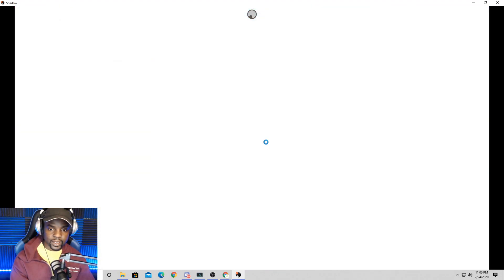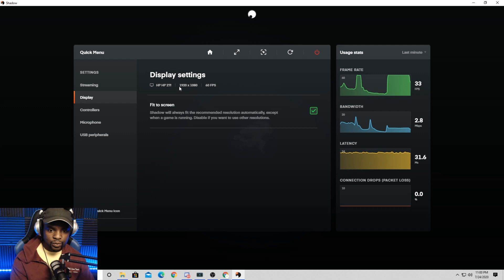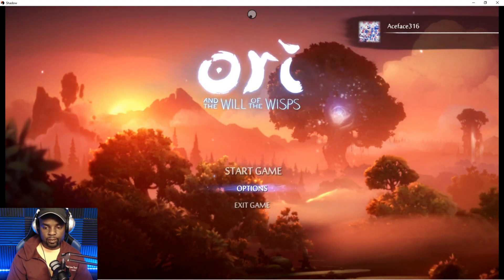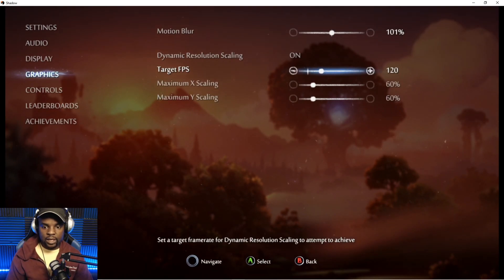So here are the games I already have installed on Shadow. If I click Ori, I can play it — this is running in the cloud, not off my local PC. The beautiful thing with Shadow is you can also play this on your mobile device, or if you have an Android TV you can play on that as well. In the display settings you can change the resolution to match your screen — I have a 1080p monitor, but on my 4K Samsung TV in the living room I can max it out to 4K.